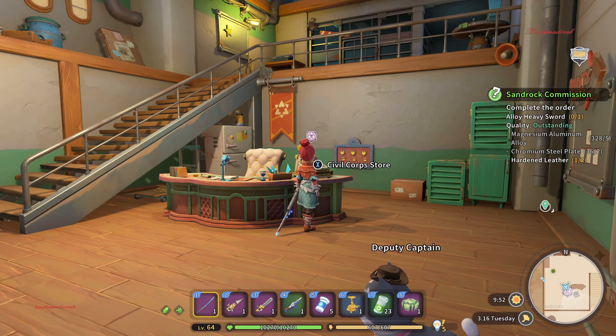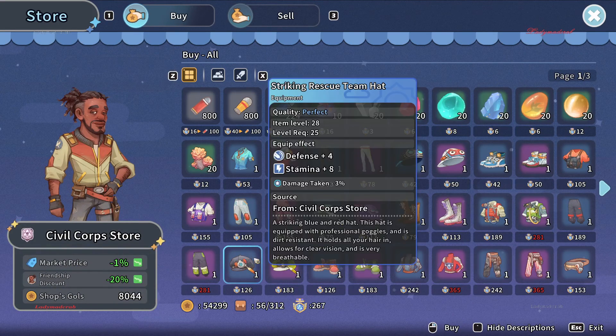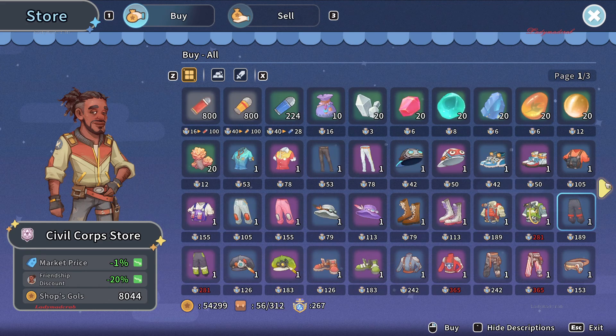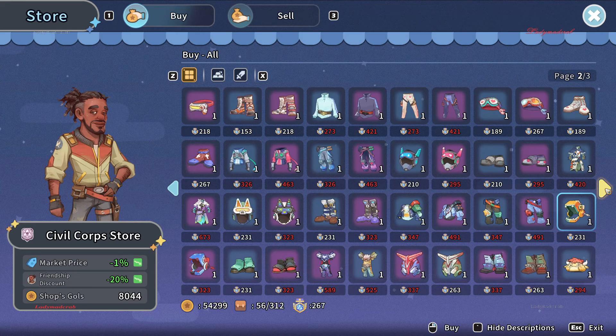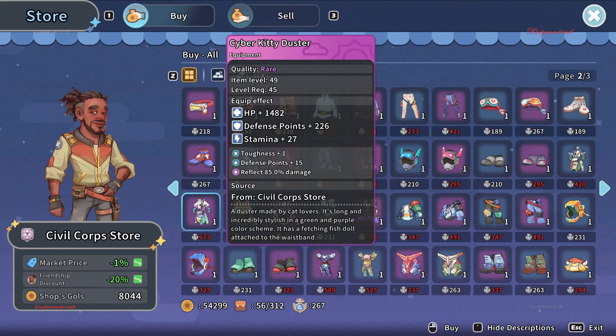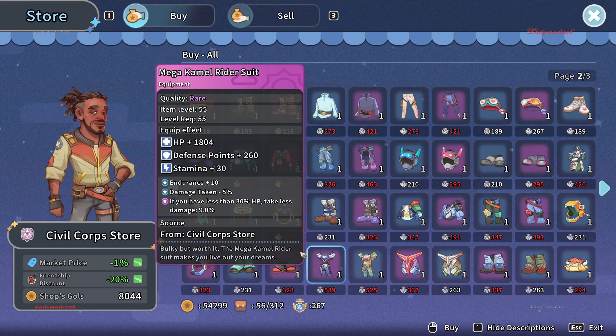We are here in the Civil Corps store. I'll show you the options available. You can buy outfits here, and this one is similar to what I have but a different color and name — the Cyber Kitty Duster and the Fresh Kitty Duster. I bought one of these recently but didn't have the boots yet.